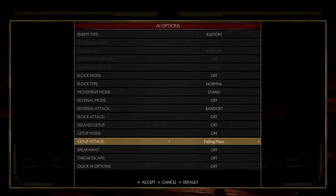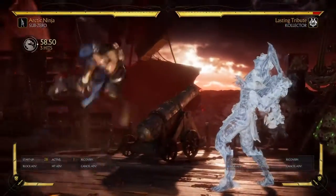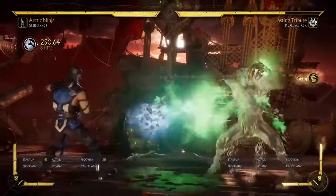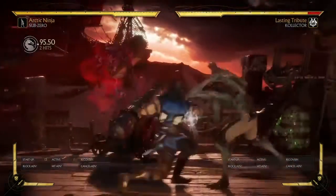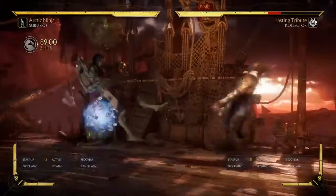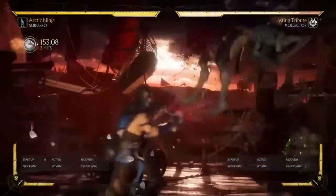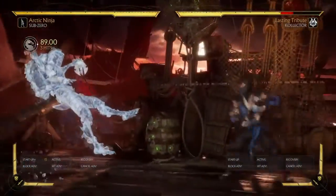If throughout the match you've been doing this setup and the opponent knows you can walk up and they don't want to deal with it — so you did the setup and the opponent doesn't want to deal with the pressure — you can easily punish. If you read that they're going to roll away, easy punish.